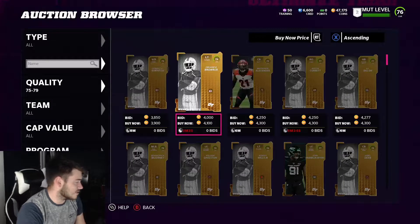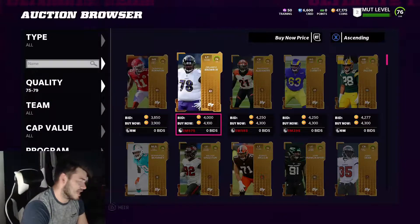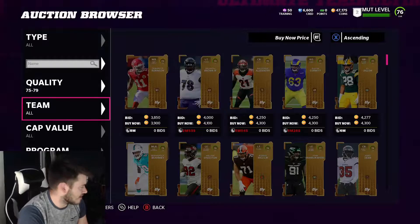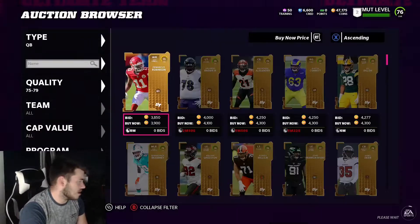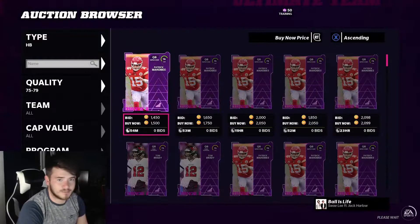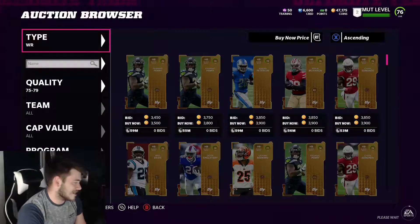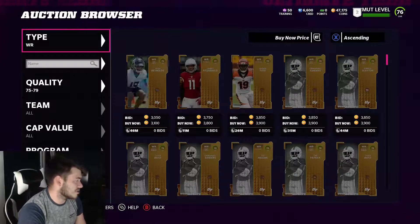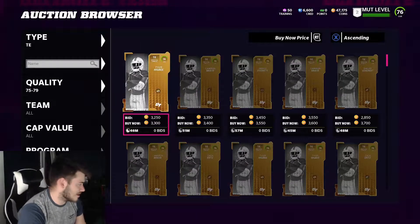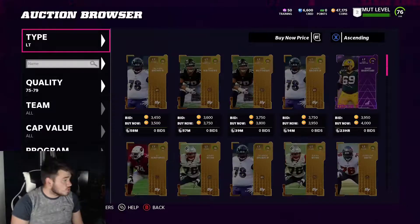For 75 to 79 overall, cards are going for about 4,000 coins. These might go down slightly throughout EA Access but could go up once the full release drops. You can apply the exact same method here — filter by position, go to quarterback, and remember after the 10% tax, 4,000 coins becomes 3,600, so anything you buy under 3,600 is profit. You can pick up a card at 3,000 and make almost 1,000 coins. Do the same for tight ends and every other position.